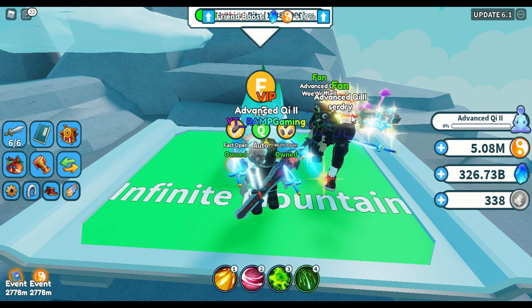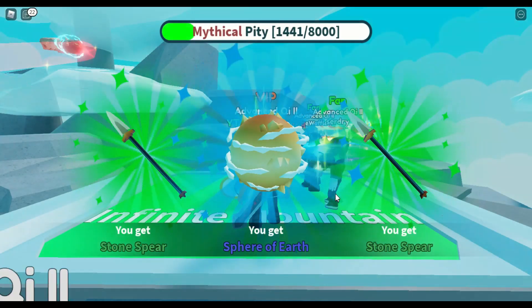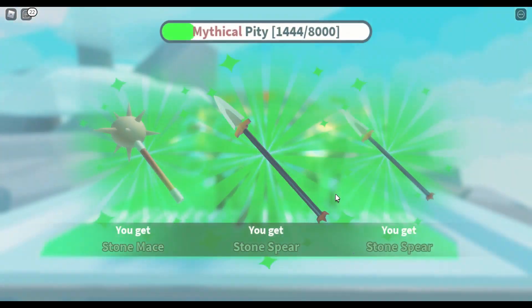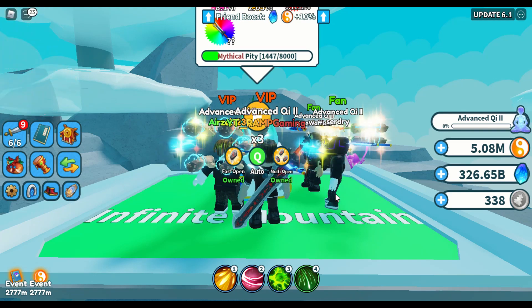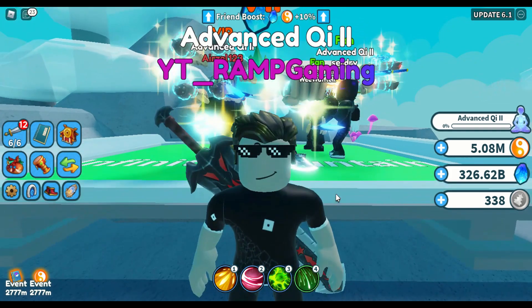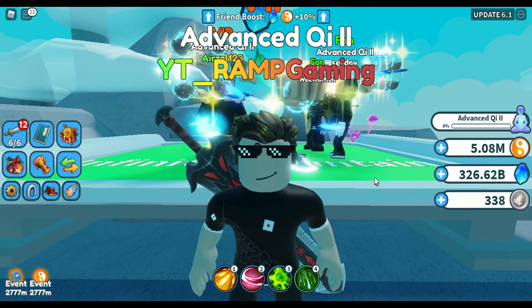For now let's open five and I'll fast forward it. Let's open one — maybe we can get something for the first five. That's one, two — nothing, three — nothing, and then five. Okay, nothing. Now I'll open a bunch of them and spend all my 300 billion spirit stones.